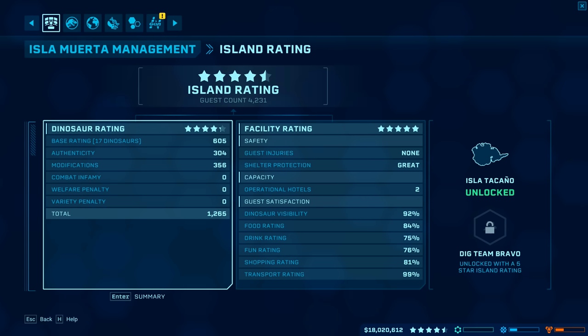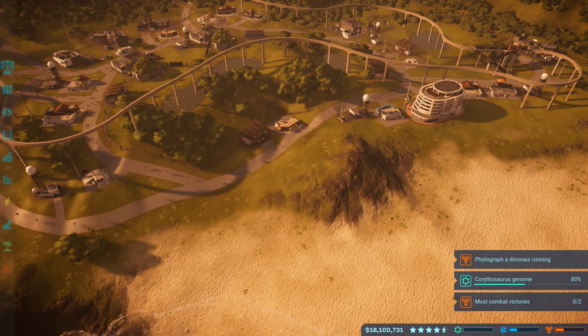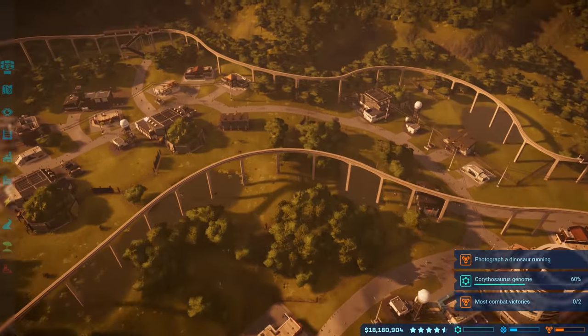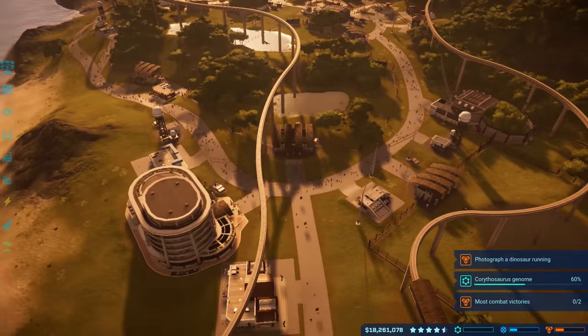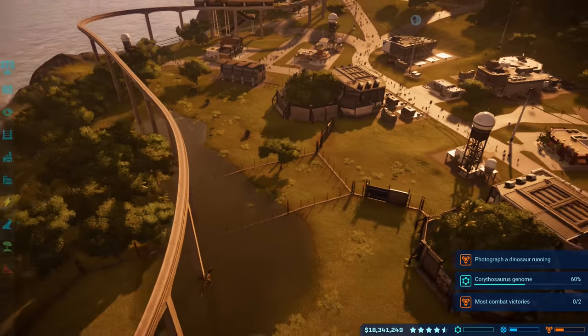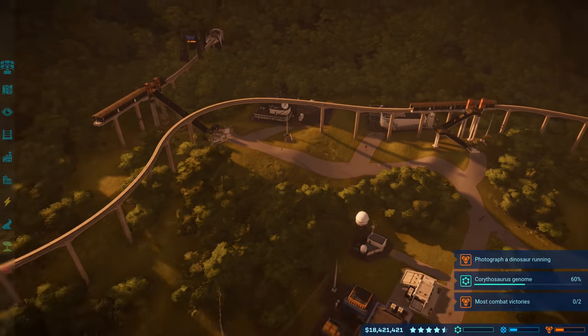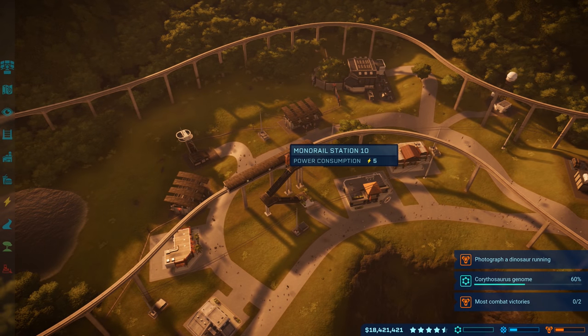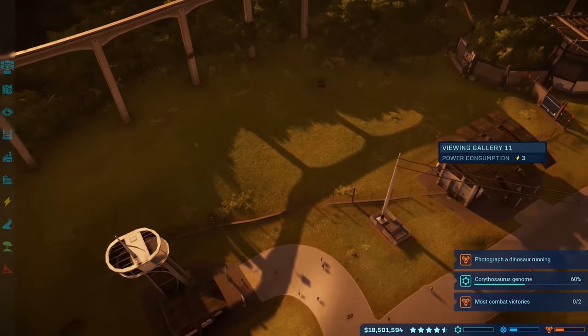Park is currently at four and a half stars — amazing. Need to get corinthosaurus genome to 60 and photograph dinos running for the security division. Working on edmontosaurus, huyangosaurus, chunkingosaurus, ankylosaurus, and corinthosaurus DNA off camera. Almost half a million dollars per minute with 4,231 guests. Variety penalty at zero and four stars on dino rating.